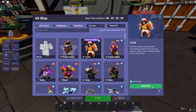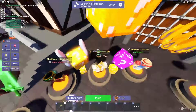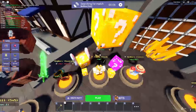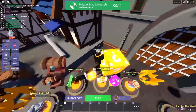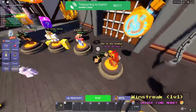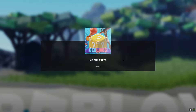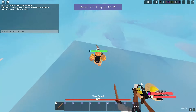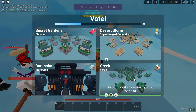We're gonna be testing out the Lucia kit. There was also a new update to the void — there's no more void, it's like lava now, which is super weird. I don't know how everything's gonna look. It also rises and eventually goes above beds or something. I think it might just be one game mode, but the update just released like an hour ago.